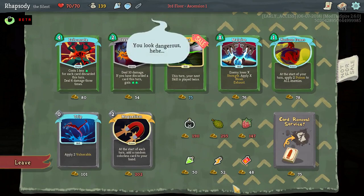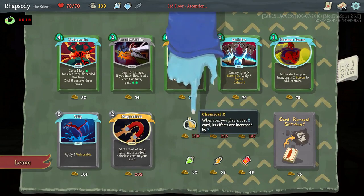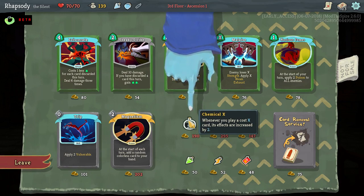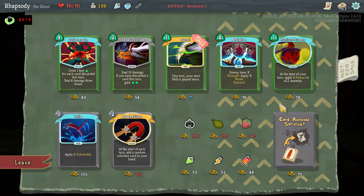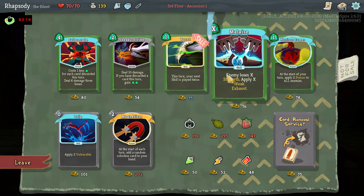Alright, so we have two new relics in here. We've got Chemical X — whenever you play a cost-X card, its effects are increased by 2. So anytime I cast something for X, I will be casting it for X plus 2, effectively. That would be really good with Malaise.